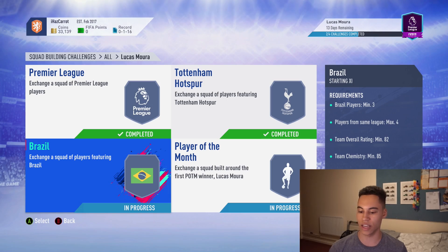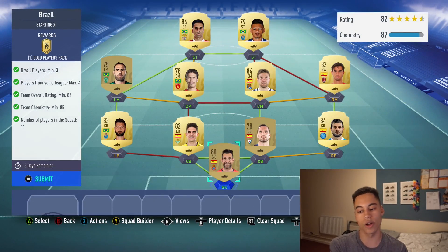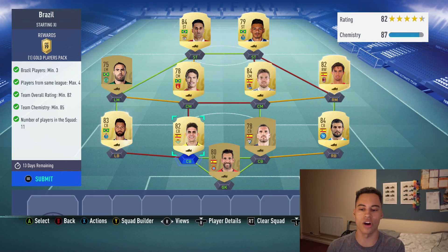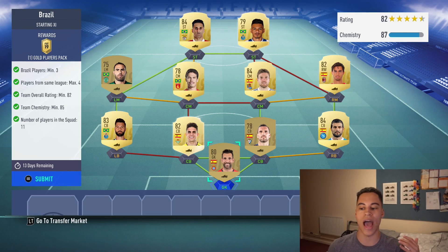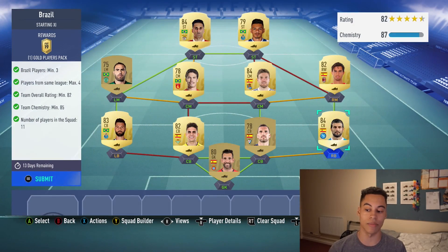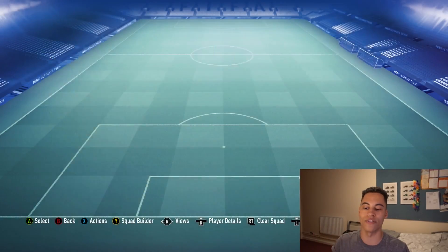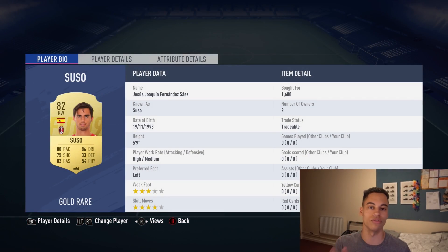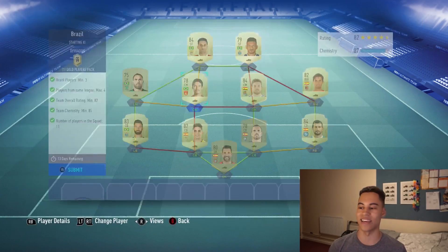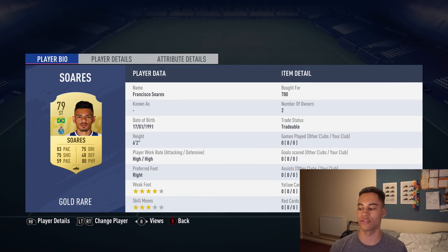Brazil challenge — three Brazil players required, maximum four players from the same league, and we get a Gold Players pack. The harder part was hitting that 82 overall rating with max four from the same league. Squad: Diego Lopez in goal; Raul Albiol at right back, Arbilla and Bartra at center back, Felipe at left back; Suso at right mid; Illarramendi in center mid; Hernanes at left center mid; Bruno Cesar as the Brazilian left mid.